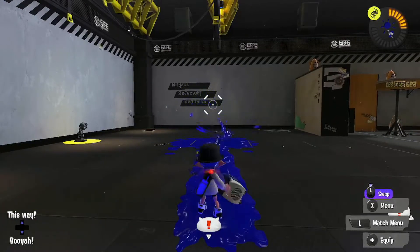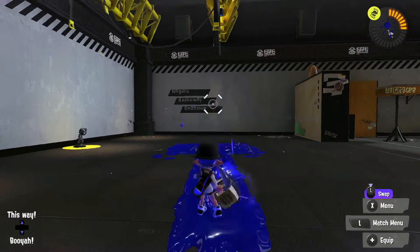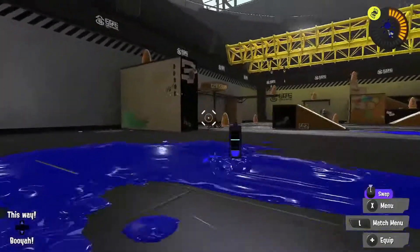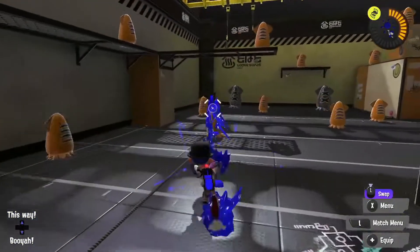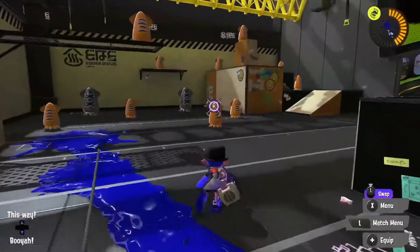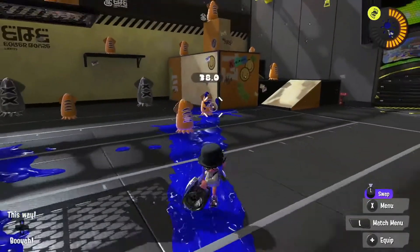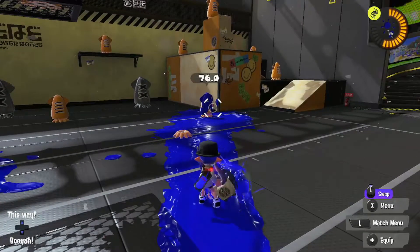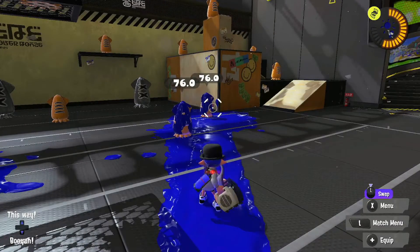Today we're going to be talking about the Sloshing Machine, a high damage weapon with a medium fire rate. It has an effective damage range of 2.5 metres and a direct hit will do 76 damage. It also has a splash damage effect that will do 38 damage and can hit shots up to 3.3 metres or around the main blast radius. The fire rate may be slower than most bullet weapons but the high damage and accuracy will let you get splats fast.